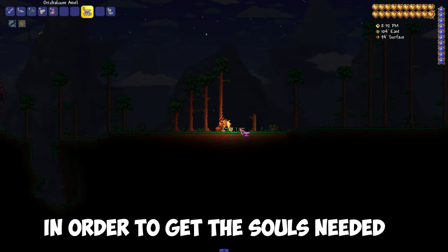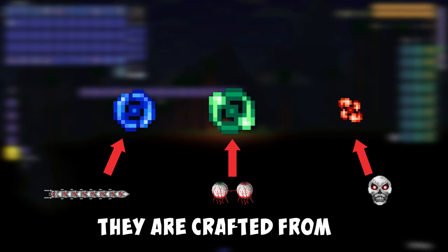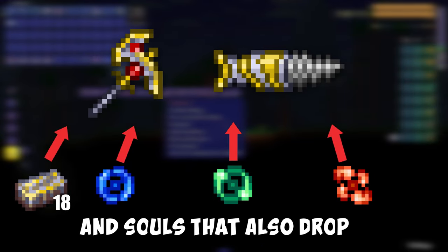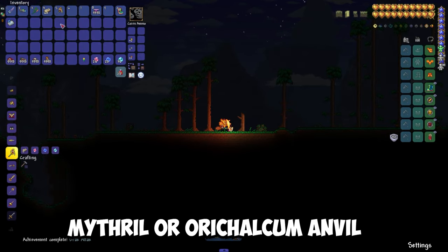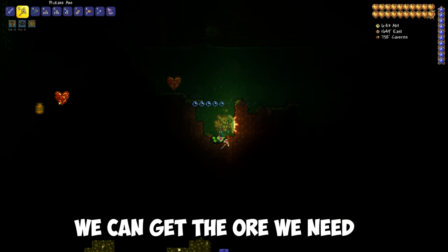In order to get the souls needed to craft the Drax or Pickaxe Axe, they are crafted from Hallowed bars that drop from mechanical bosses, and souls that can also drop from mechanical bosses. They are crafted with a mithril or orichalcum anvil. And now that we have this pickaxe, we can get the ore we need.